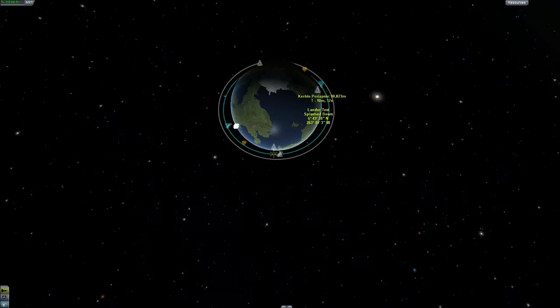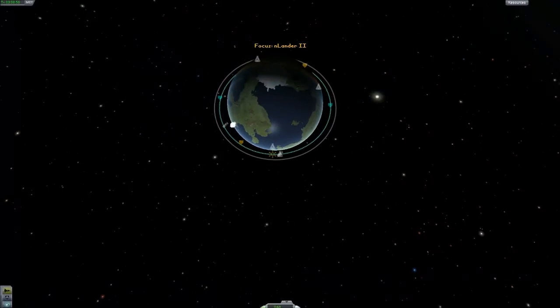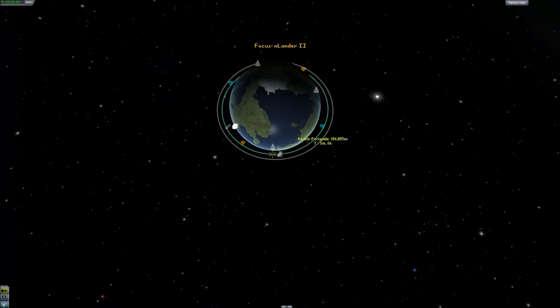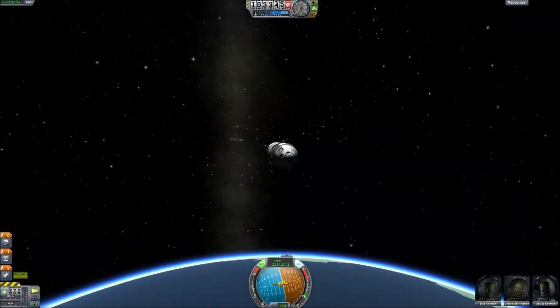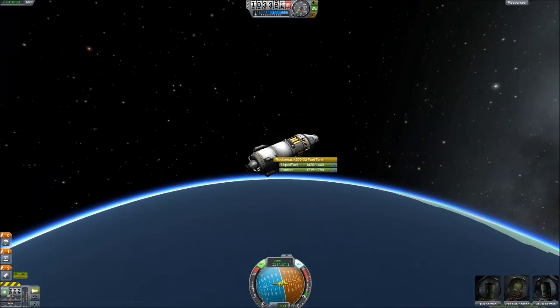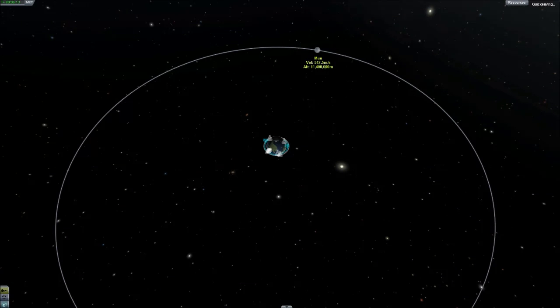There we go. As I said once you see those turning around that's pretty much when they're the same. Ideally you'd want to get those to spin around to about 90 degrees but it's close enough. Anywho, now we're in a stable what they call a parking orbit — basically it's around 100,000 on either side. Now we're going to the moon.